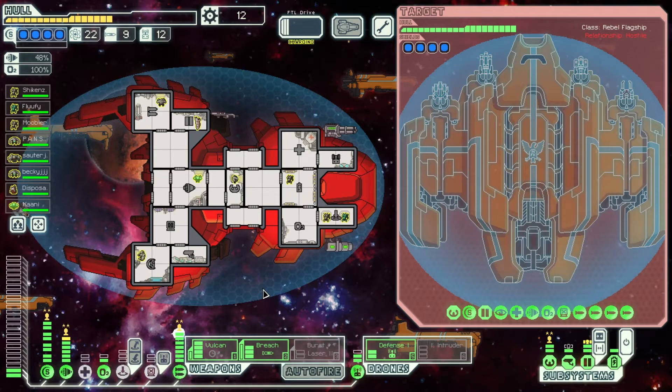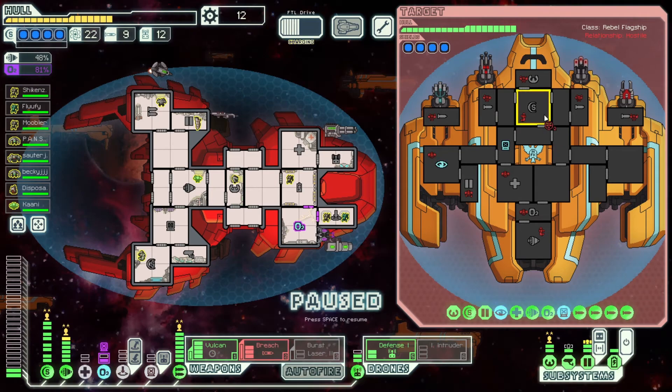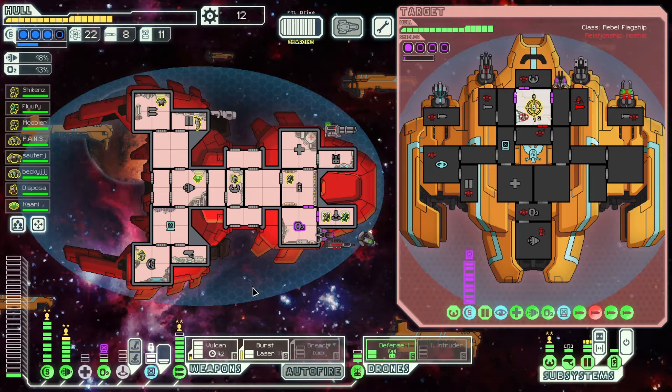That was gonna be weapons, that was gonna be sensors. Oxygen is fine — I can power up oxygen to level two and counter this. It's another reason to have O2 at level two for this fight. Now we've got a hack — I'm gonna hack their shields and breach their missile to try to take it out. We'll get the burst laser going. That's a very good missile. I'll even toss in a hack — why not? We might get a little bit lucky and actually be able to do some shield damage.